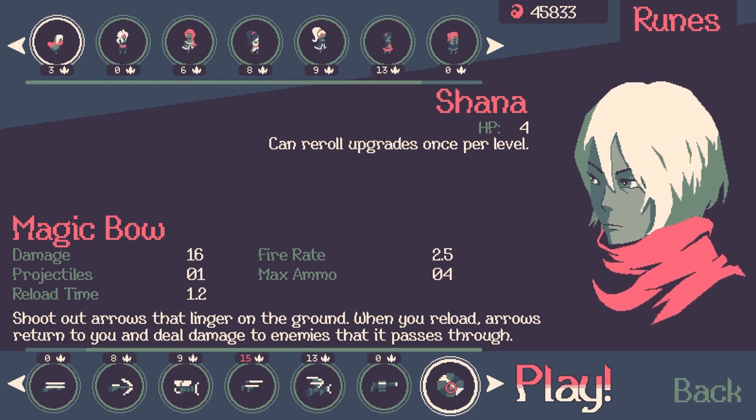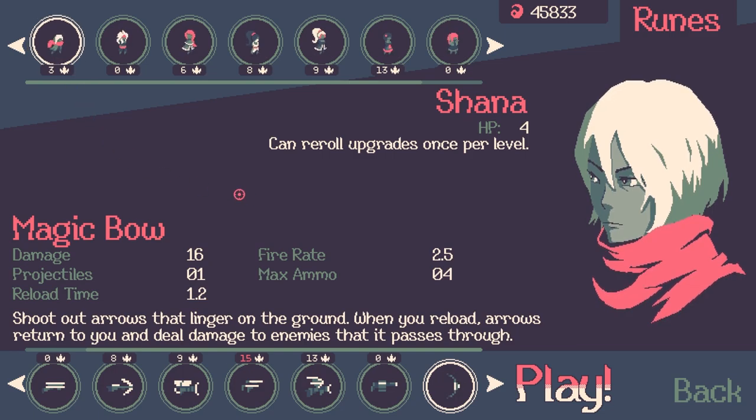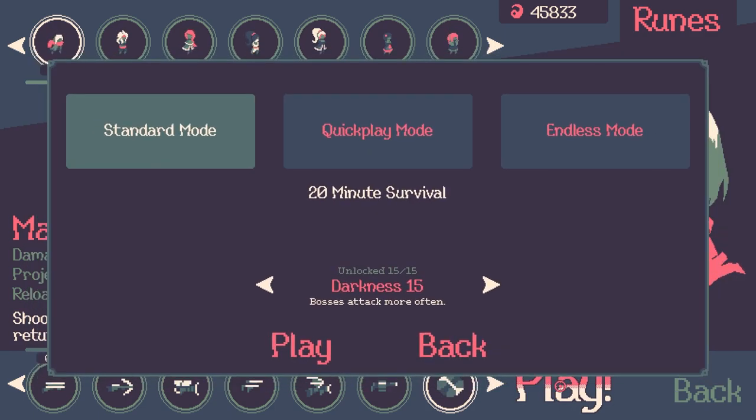Let's go ahead and unlock it. I'm going to give it a try — we're going to do Shauna. Shauna is kind of the basic character, and we're going to give the magic bow a try. I think a good way to test it is to just run in on Darkness 15 and see what happens.